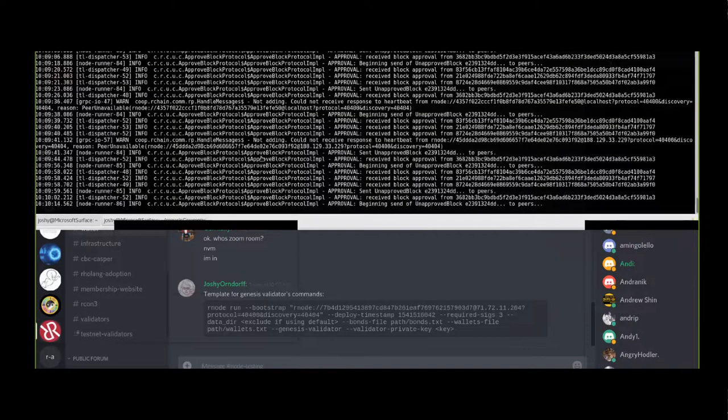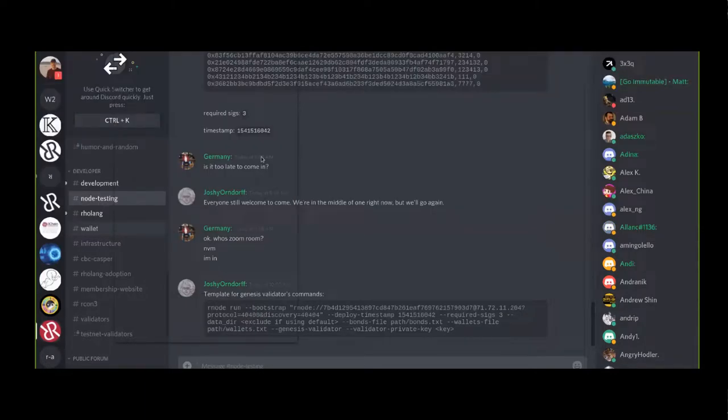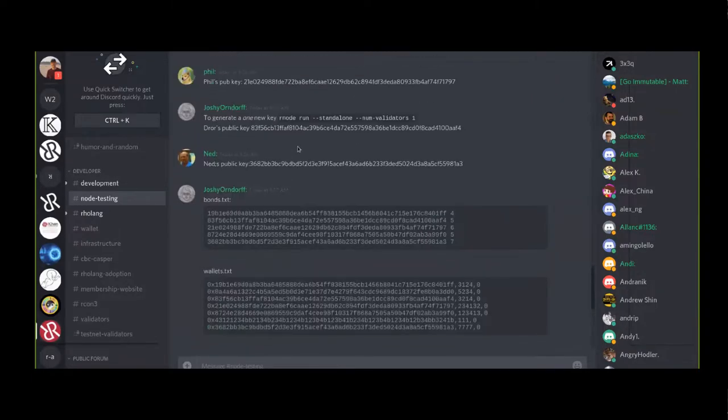For anyone who's joining but not participating yet, if you want to participate in the next one, a good way to prepare is to make sure you have the right version of RNode - it's linked from Kelly's worksheet and in the chat. Ned dropped the link recently. The other way to start preparing is to generate a public-private key pair.